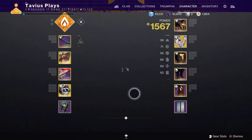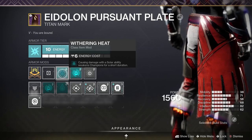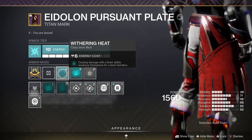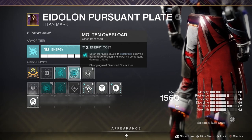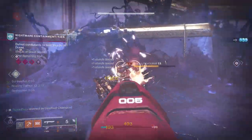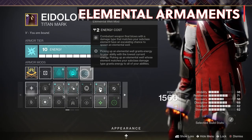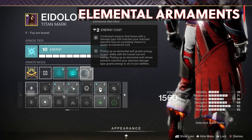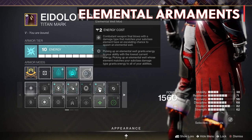For our class item I've equipped Withering Heat from the Seasonal Artifact, causing damage with a Solar ability to weaken champions. Also Molten Overload to disrupt Overload Champions with our grenades, so now we're stunning Overload Champions and also weakening them with Withering Heat. And for the very last mod I have Elemental Armaments to create Solar Elemental Wells with Solar Weapon Kills — so many Solar Wells and Orbs.